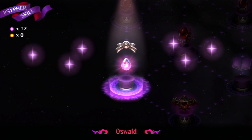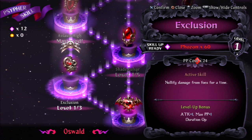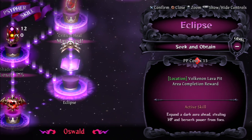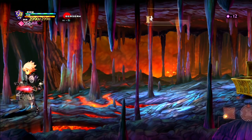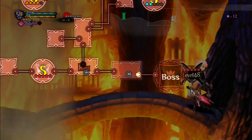All right, obtained foe's prism! First try — we found it, what the hell! I was just guessing, I didn't even expect it to be behind the wall. It's called Exclusion — nullify damage from foes for a time, costs 24 power points. This other one expands the dark aura ahead and steals HP and berserk power from foes. Anyway, we need to go kick the king's ass and rescue our waifu — oh, and get one more coin. Let's fast travel and go.